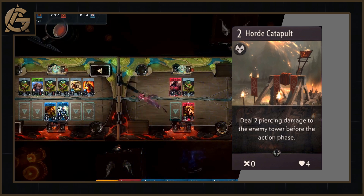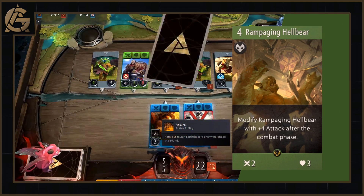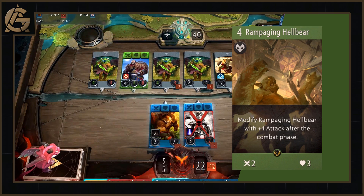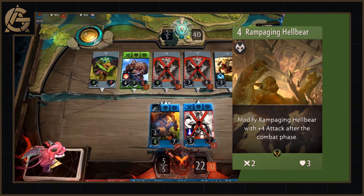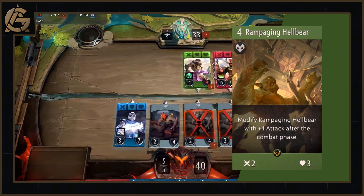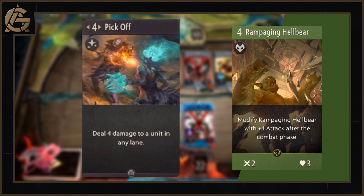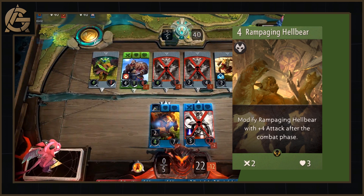In Dota we've affectionately named the Hellbear Creeps — you've already met the tomato, and here is the child of said tomato: the potato. The Rampaging Hellbear is a four mana green creep with two attack and three health, and the ability that modifies Rampaging Hellbear with plus four attack after the combat phase. It's basically a very risky version of Sator Duelist, and I actually like this. It's green, so you have plenty of access to damage immunity and regeneration, and Silence — now Drow's signature card. You have the tools to keep this beast alive. However, in Constructed there are too many control options: Pickoff will one-shot the poor potato from a different lane, and Slay will go straight through your damage immunity. Still, a potentially lethal card to have in a draft deck.